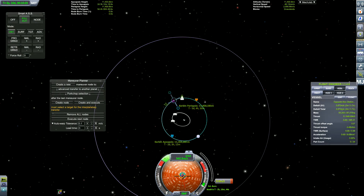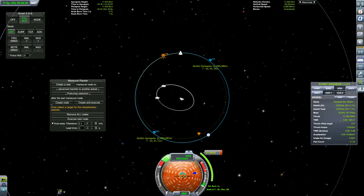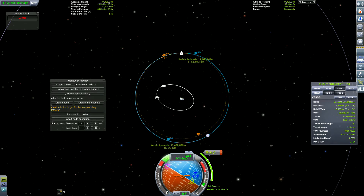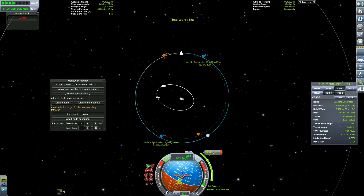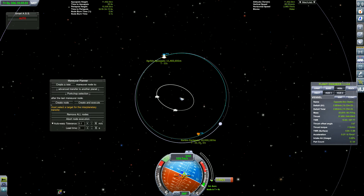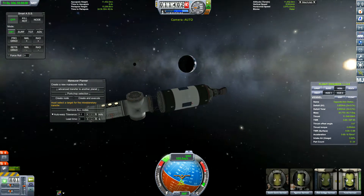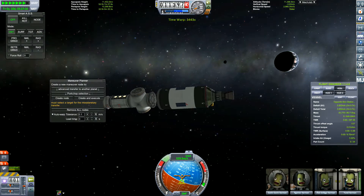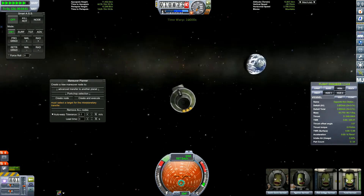We can see the Mun over the horizon of Kerbin. I decided to adjust the orbit so that we just have the Mun right next to the edge of Kerbin. To do that, you lower your orbit — this makes your craft go faster. If we go slower, the Mun would catch us up. Gravity is key: as you drop down close to the planet, gravity speeds your craft up.